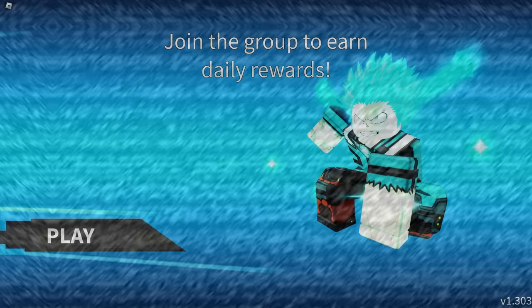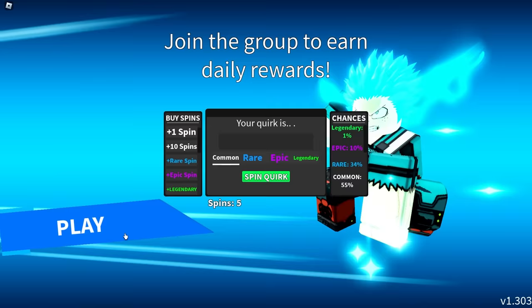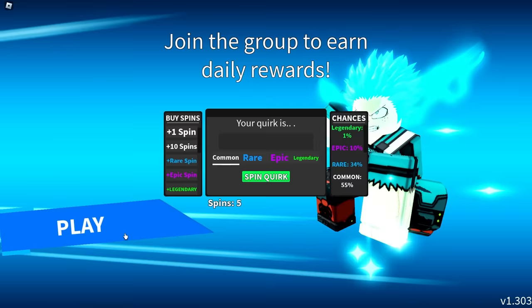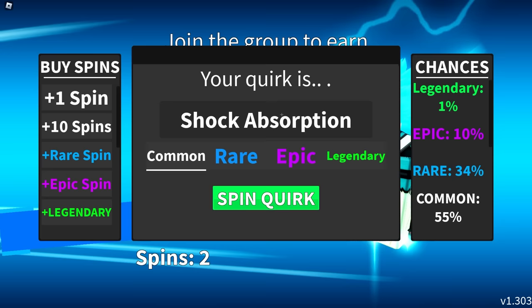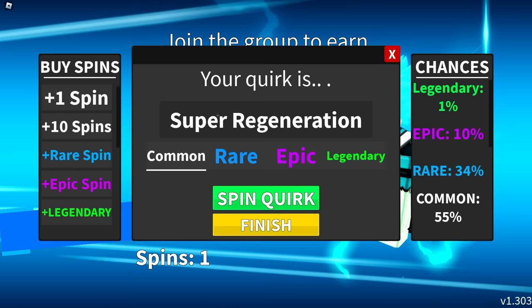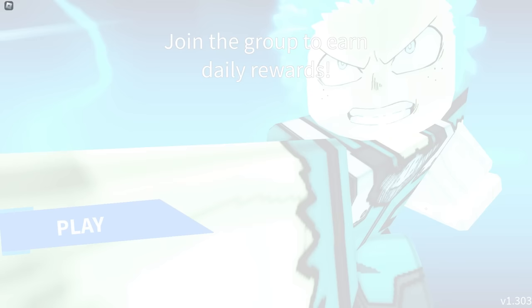We're going to click play and start spinning — five times first. It's a one percent chance, so I doubt we'll get it. I thought I got Half Hot Half Cold, which would have changed the video instantly since that's so rare. Hopefully we get One For All. There are a lot of codes that give us 101 spins, so we'll spin on multiple accounts. Our final spin before codes — no luck, exposure is pretty nice though.